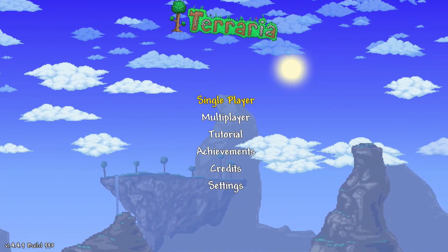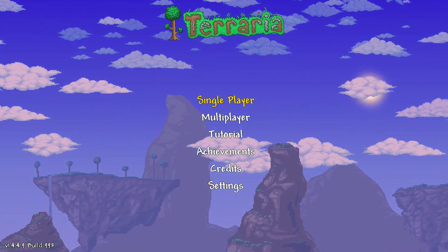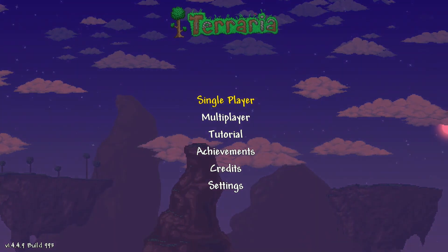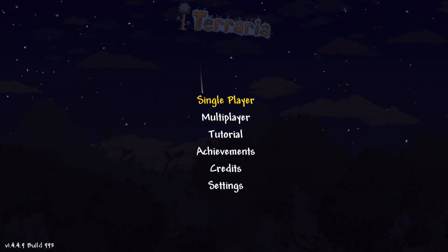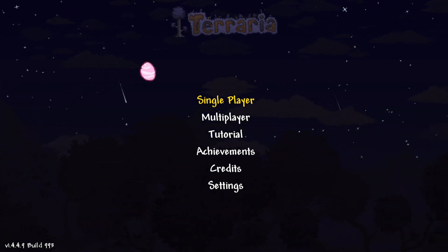Hey everyone, I'm Raz with the Razplay, and today we're going to find you the Enchanted Sword here in Terraria, PlayStation and Xbox version 1.4.4.9, build 993. That's right, there are no more bug fixes — 1.4.4.9 is done, and we will have for you your Enchanted Sword.